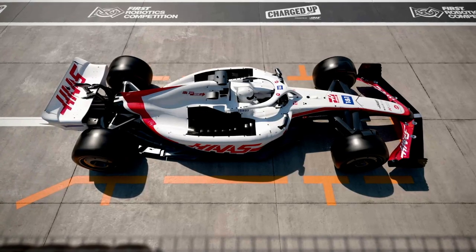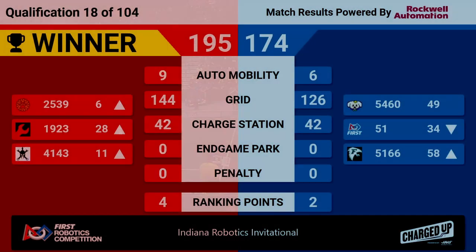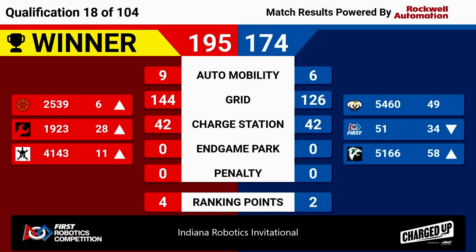A very exciting match, but in the end a full grid and supercharged nodes take the win for the Red Alliance, 195 to 174. Four ranking points for that Red Alliance, two for the Blue Alliance — both sides of the field achieving the activation and sustainability bonus ranking points.